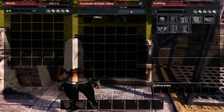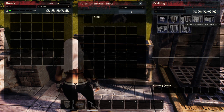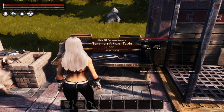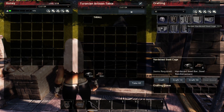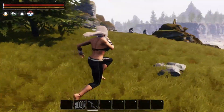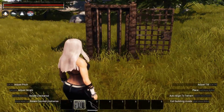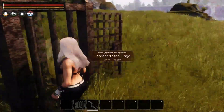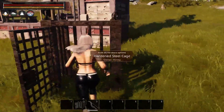Now we'll make one of the new steel cages at the artisan bench just to see what they look like. There are seven different versions of the steel cages that you can make. Here's our hardened steel cage. Unfortunately though, you can't interact with it — you can't get into it, and you can't open, close, or lock the doors on it.